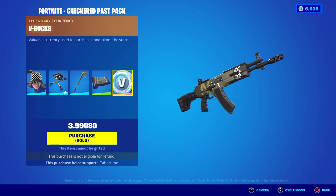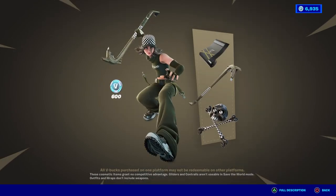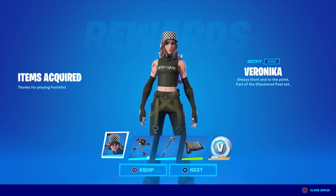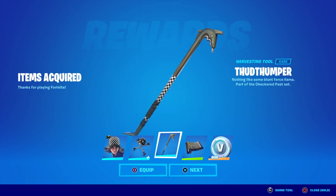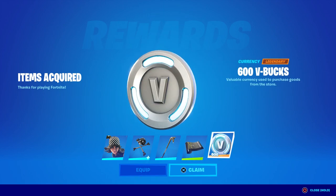For only four dollars that's pretty good I think. I tried to buy it and hit a roadblock - it says a critical error, that's dumb. Let's try again - there we go, it worked. So there's Veronica with her dead game shirt, the good old Pete back bling, the Thud Thumper pickaxe, the Checks and Scratches wrap, and of course the 600 V-Bucks.